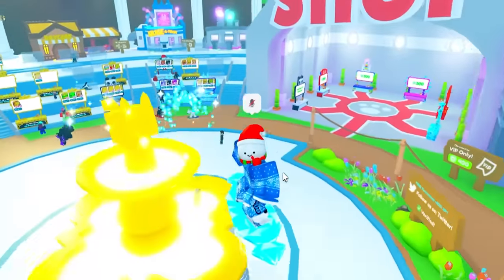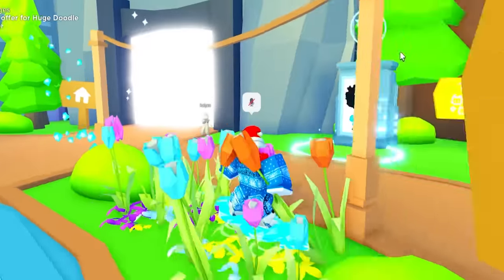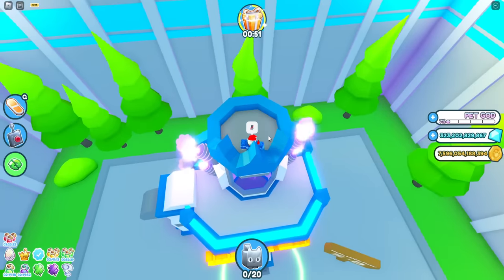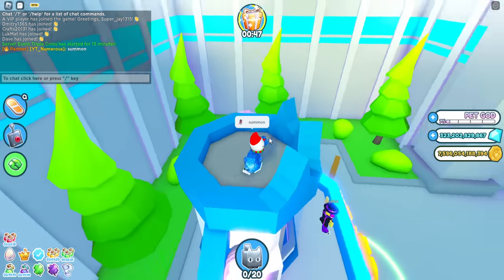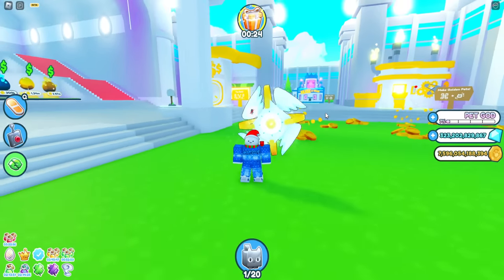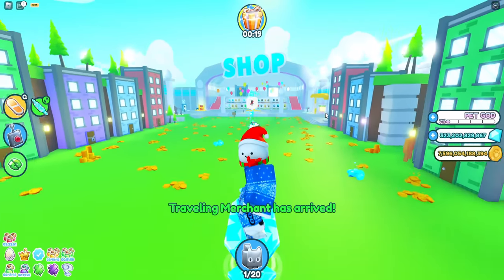The next myth says if you say 'summon' on top of the hugetron you get a huge angelus. For this we're going to have to go back into the main game. Here we are at the hugetron — if we get on top and say 'summon' we are supposed to get the huge angelus. Oh my god, no way we got one! Nah, I'm joking — we didn't actually get one, I just kind of had this one already. So yeah, that myth is a bust.